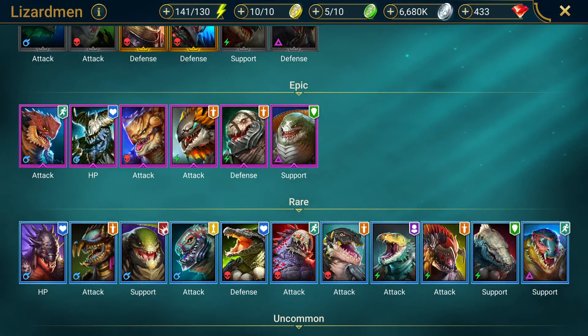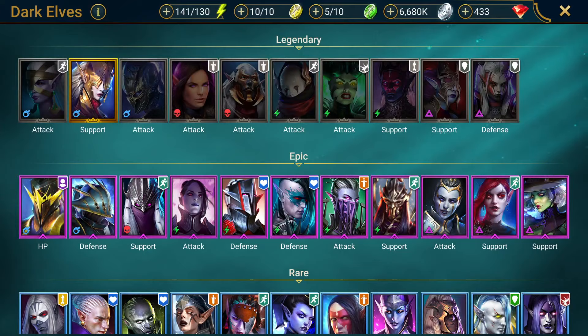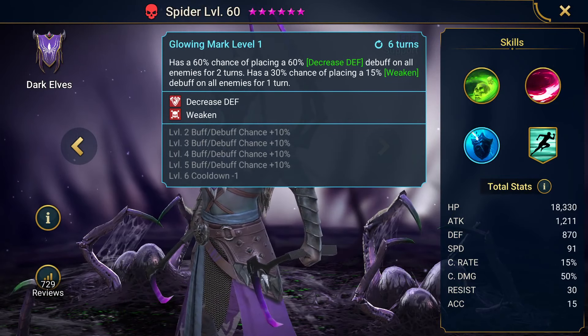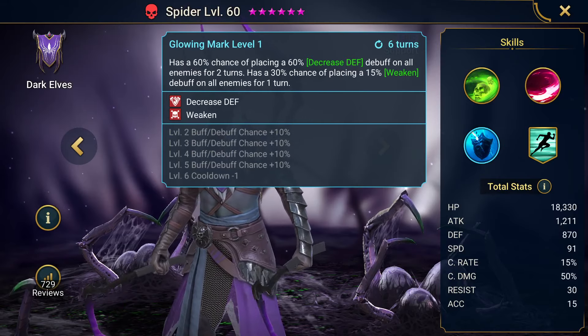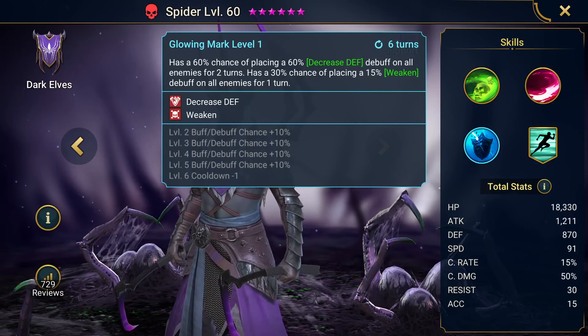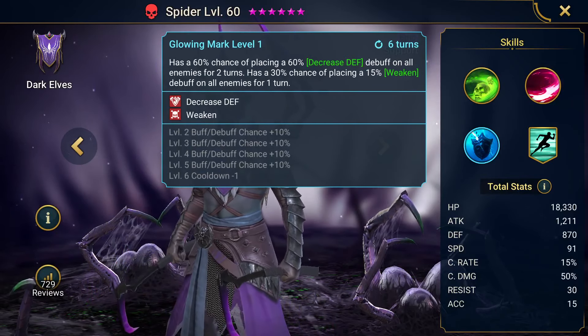Another thing to look over is you want to make sure that champions have good debuffs. Spider, for example, is a really good epic. You want to make sure that they have the big versions of debuffs. Having a decreased defense that's 60% is 100% better than someone that does 30% decreased defense. Same with weakened — the 15% to 25% is slightly less than a 100% change, but it makes a huge difference when you're doing 30% extra decreased defense on people.